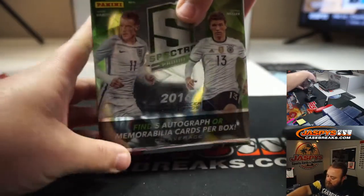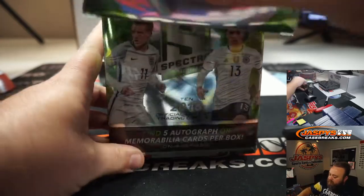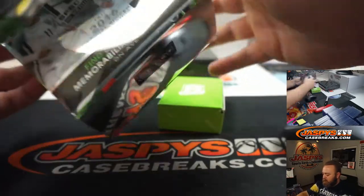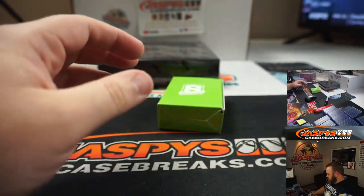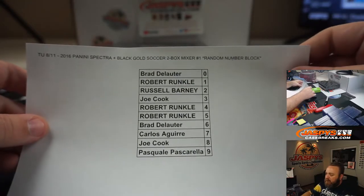We'll start with Spectra and go to Black Gold after. We print out the list so we can see what the final numbers were for everybody. We have five autographs or memorabilia cards per box on average. Here's our final list of numbers — good luck everyone.